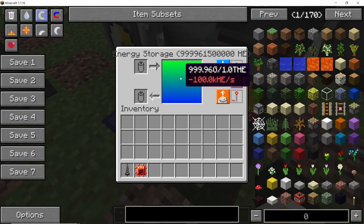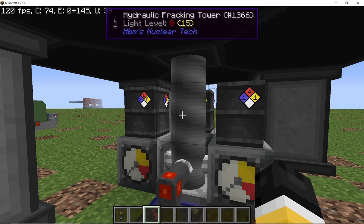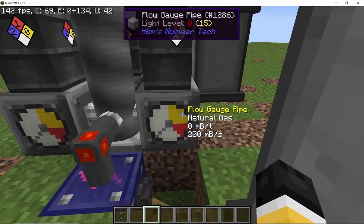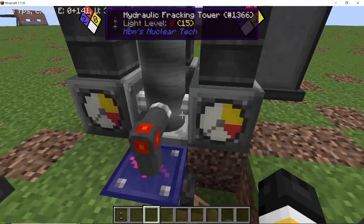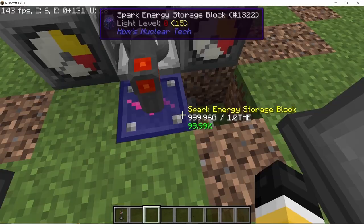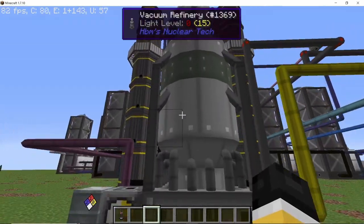Power consumption is 100,000 HE per second. If we speed this up using a speed pre-upgrade, the production of crude oil will go up to 400 millibuckets per second, natural gas will go up to 200 millibuckets per second, fracking solution consumption will go up to 40 millibuckets per second, and power consumption will also go up to 175,000 HE per second.